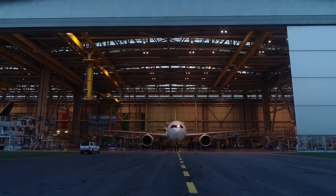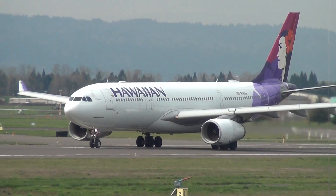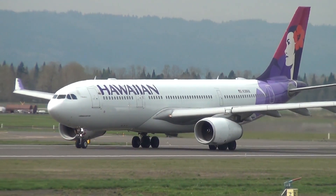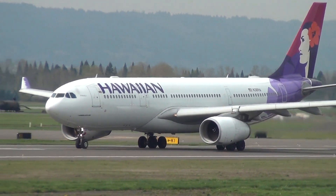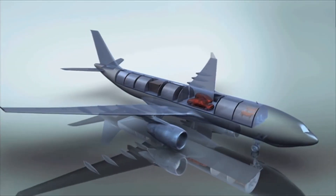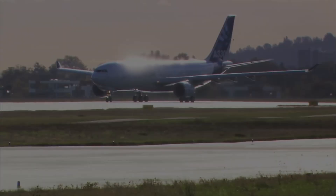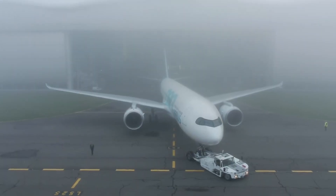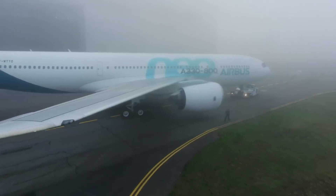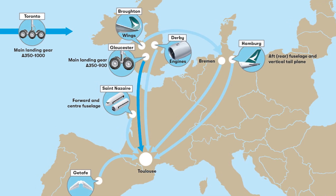So why wouldn't the Dash 800-neo be used as the new Beluga? Airbus had several good reasons to opt for the older Dash 200 when developing the Beluga XL. One key factor is the fact that the A330-200 already has an established freight variant, making it easier to convert than the Dash 800, which is yet to see such a development. While the Dash 800 outperforms the Dash 200 in terms of range, this aspect is less important for Beluga XL operations, as most of its trips take place within Europe anyway.